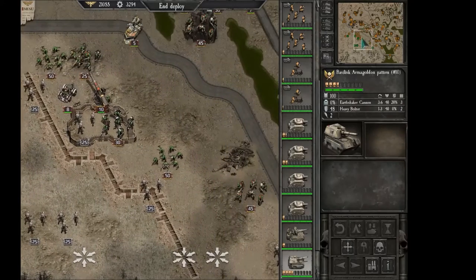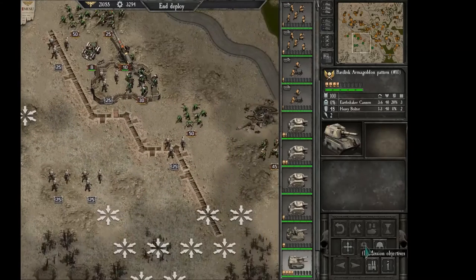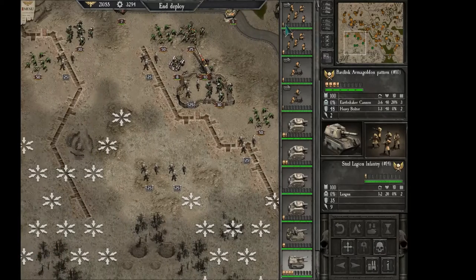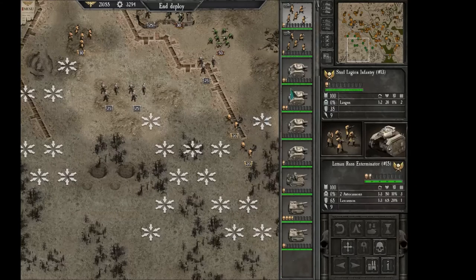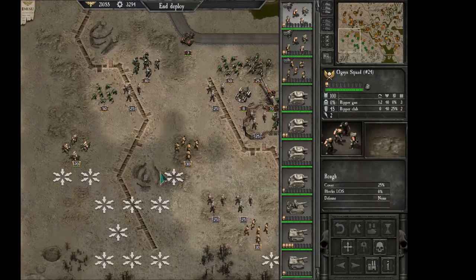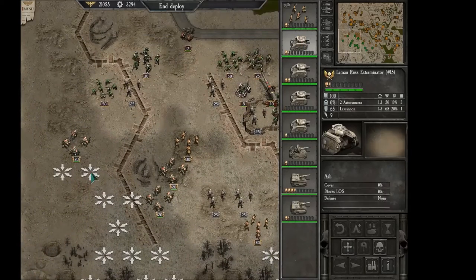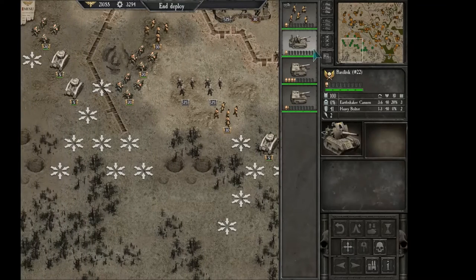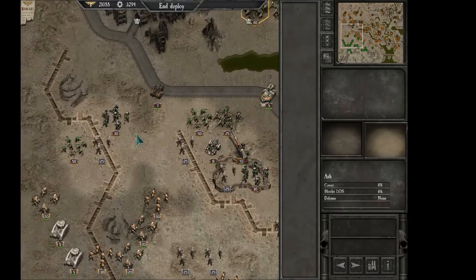Alright, let's deploy. We have the enemy fortifications right here, so that's what we are going to have to take care of first without a doubt. Let's have my infantry ready in position so that they can take the reinforced ground. We will have our ogryns work as the main plant force of attacks, and we will of course support them with leman russes. My own artillery is going to be following closely in kind and bringing the pain to the enemy.